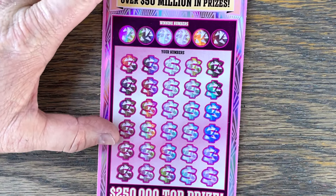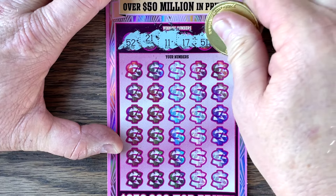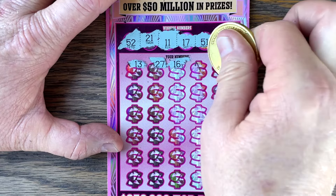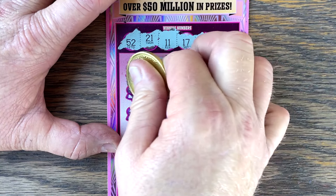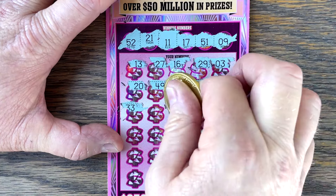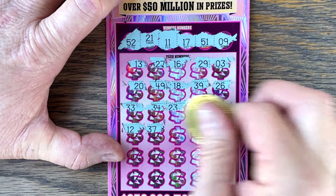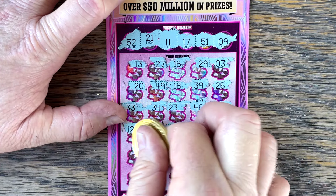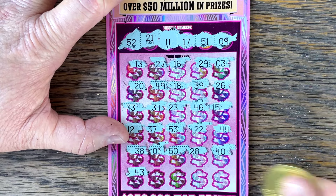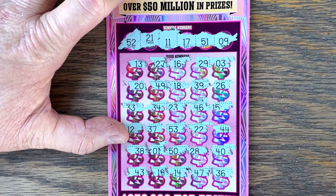Ticket number 8 — be the ticket. 52, 21, 11, 17, 51, 9. Come on, big diamonds! Do we get a diamond, multiplier, or match? Let's see if it's hanging out down here at the end. 43, 19, 14, 47 — right here. And no, not today on Pink Diamonds.